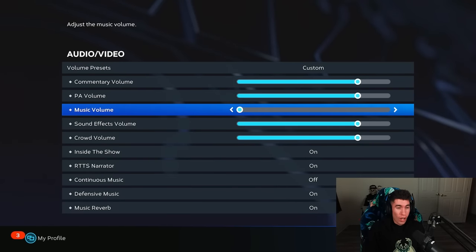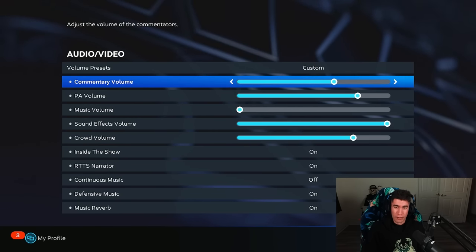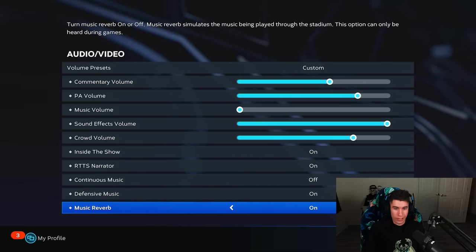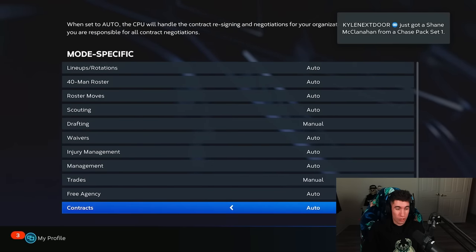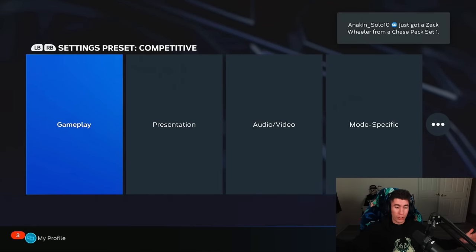For audio, I always turn my music volume off, and a lot of times I'll turn my commentators off too. I like to have the sound effects all the way up — mix and match, see what you like. But I like to have the sound effects as loud as possible. The announcers usually end up getting turned off for me — we'll see how long I keep them on this year. Inside the Show, the narrator and stuff like this I'm just going to go ahead and keep where it's at. Mode-specific options we're not going to touch on in this video. So those are the MLB The Show 23 settings.